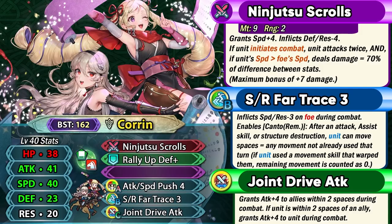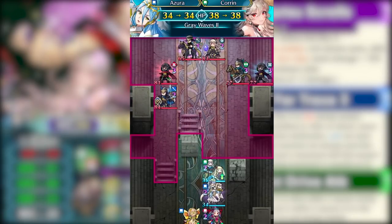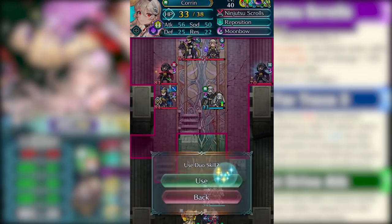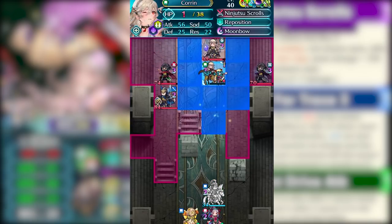Ninja Corrin has Attack Speed Push 4 as an offensive skill. It does damage her so the recall damage can be annoying, but it's still a really good option she has by default. She also has Speed Resistance Far Trace which inflicts minus 3 speed and resistance debuff on the opponent during combat and provides you with Canto. This Canto is not really fixed movement like Regan, Brave Erika, or Ytri — instead it depends on the remaining movement that you have on your unit.